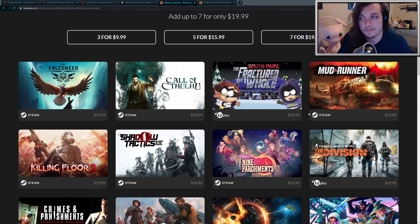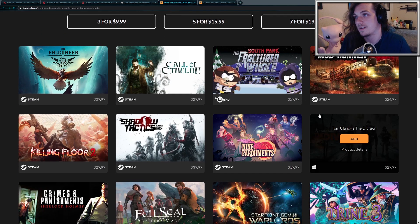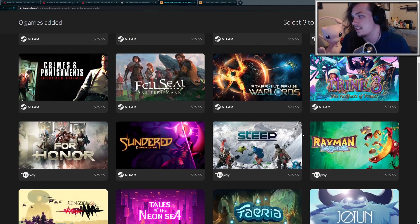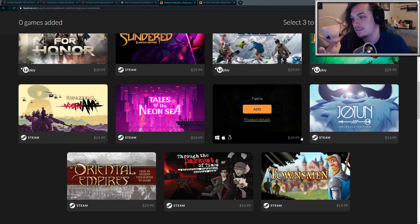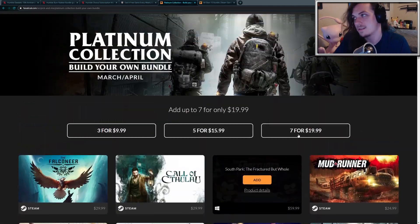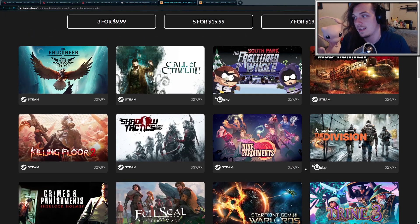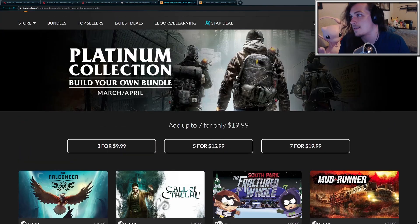They did have some Uplay games included in this one: South Park Fractured But Whole, Rayman Legends, Tom Clancy's The Division, and For Honor. So you can get those games for essentially $3 each, along with some other great ones like Killing Floor 2, Shadow Tactics, and so on.